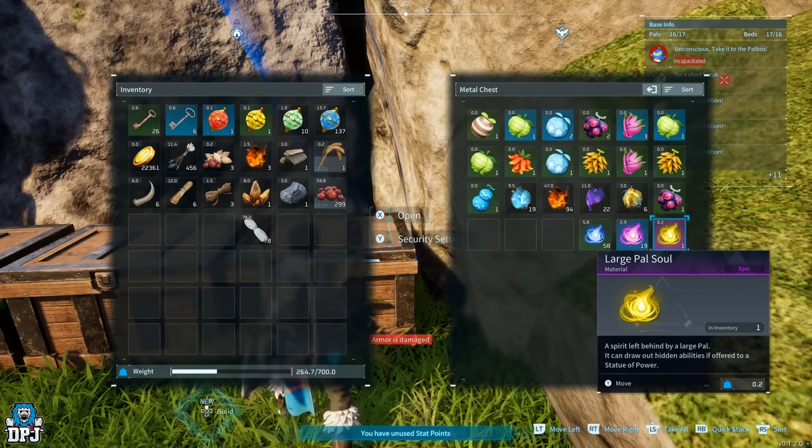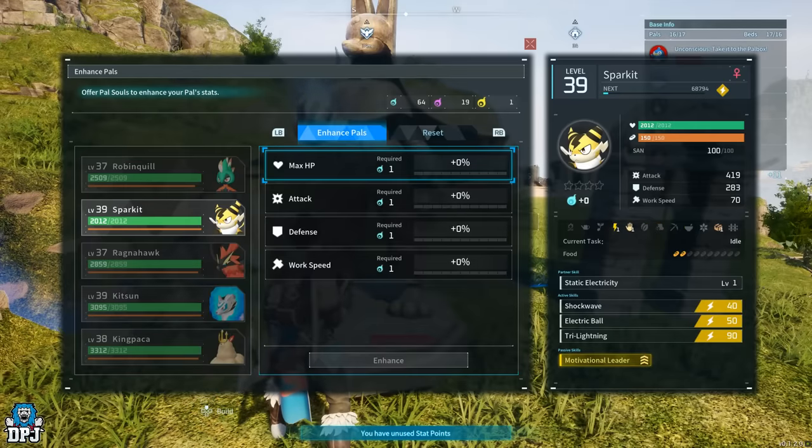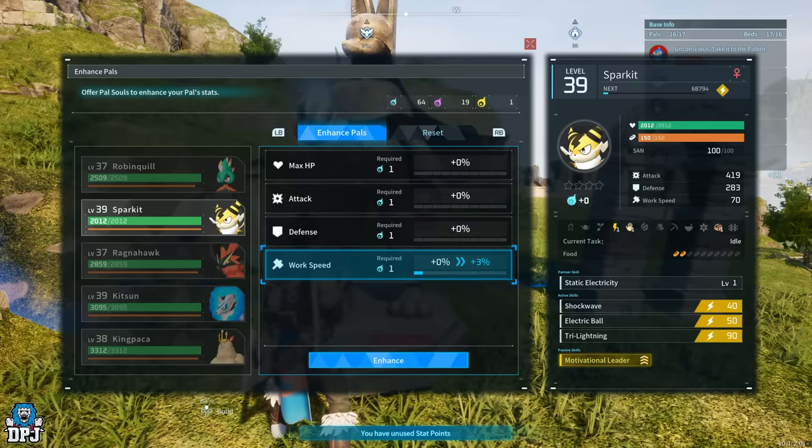You can get loads of pal souls from the chests in those later areas. Around the start of the game you're probably only going to find small pal souls until around level 20 or so, so bear that in mind. But when you do have enough pal souls, simply come to the Statue of Power, select the stat you want to upgrade, and upgrade it. It really is that simple.